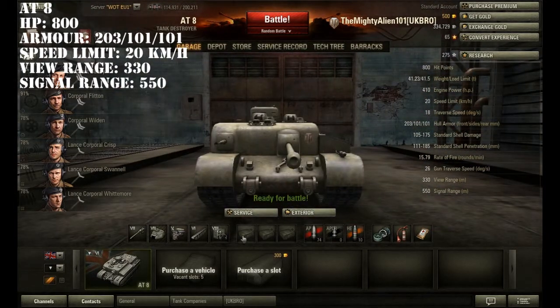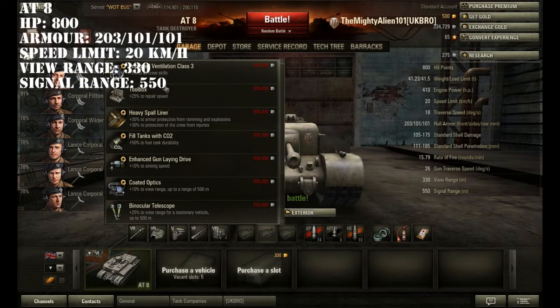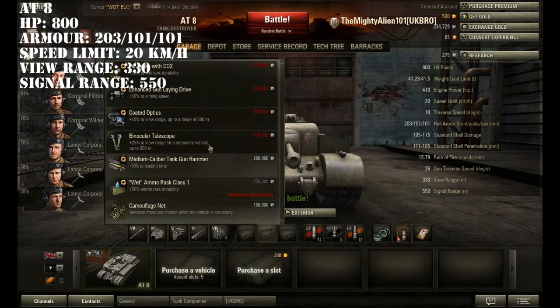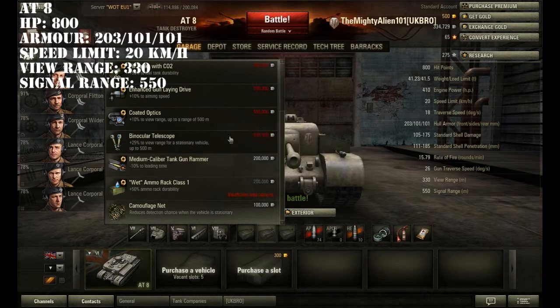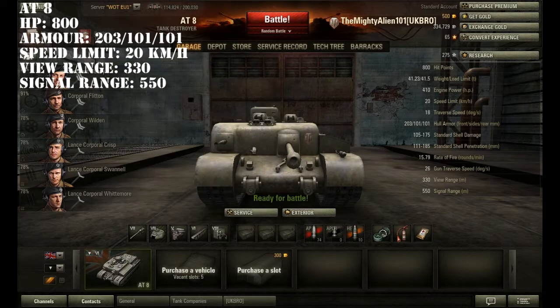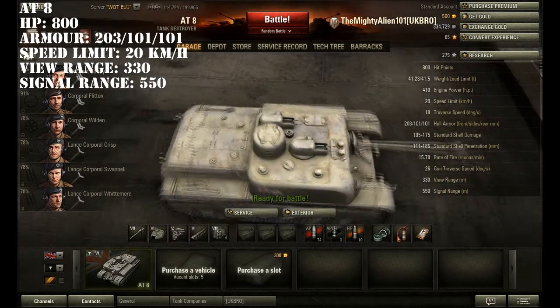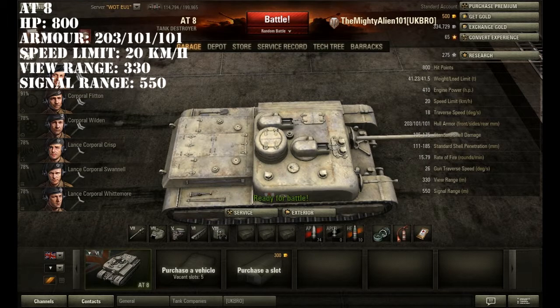That's the armour on the 88. If I was going to get equipment for this, I'd probably go vents, a heavy spall liner for artillery, and probably a medium-calibre tank gun rammer, or maybe a toolbox for tracks. But I really wouldn't bother with any of that if you're just grinding to get to the 8015 or the 87.